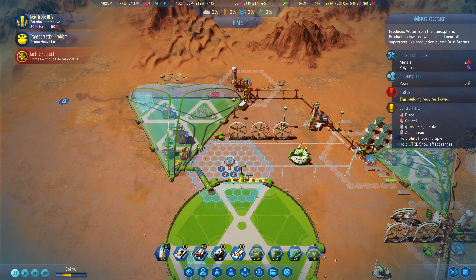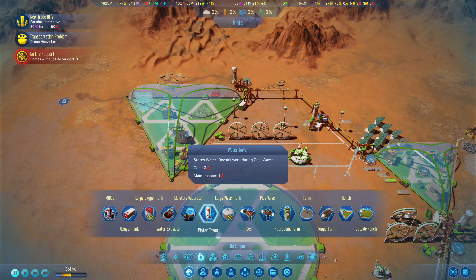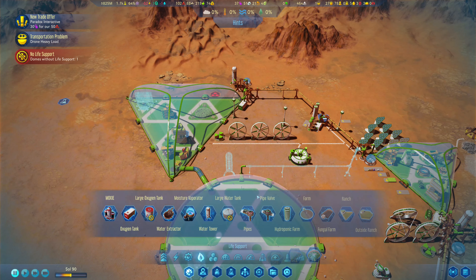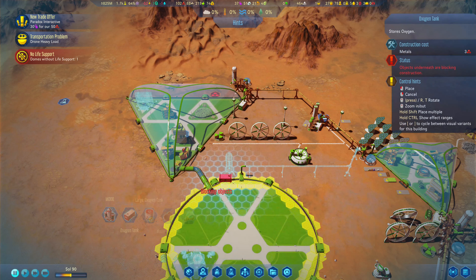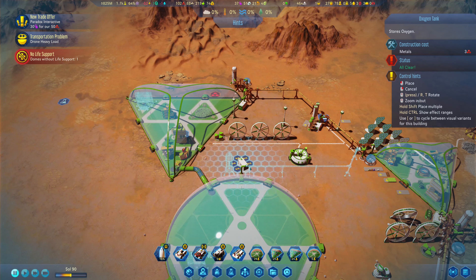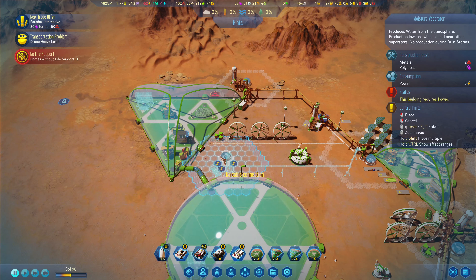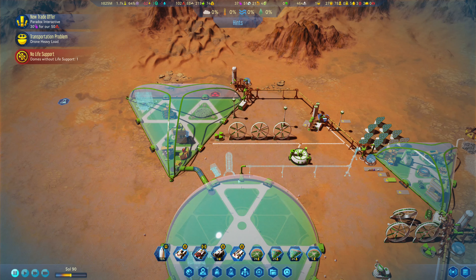Let's also build another moisture vaporator over here. Before that, let's go with a water tower — that'll be necessary. Let's put that there. Let's also get ourselves an extra oxygen tank. We'll place this a little bit further across and tie that in. That still leaves those doors open in case anything needs to get through there. We'll go ahead and build our moisture vaporator now — we'll let a few things finish and then we'll do it.